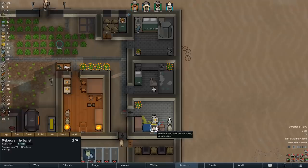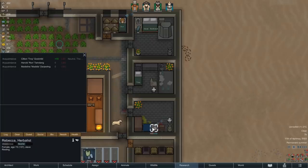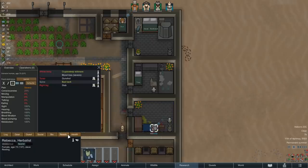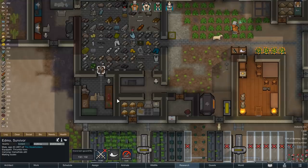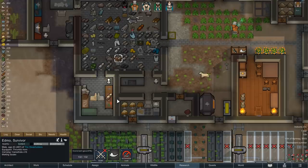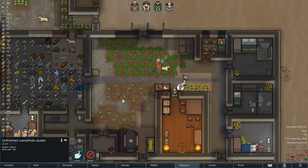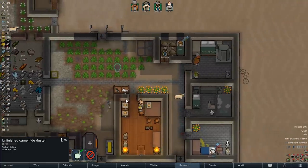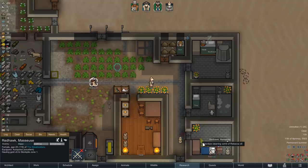For the moment our two guests are taken care of - both of them are resting and recovering, so let's wait and see if our kindness is eventually repaid once they make it back up on their feet. Just in case one of them joins us, we can also already start working on another duster, and even if both decide to leave, then having one in reserve sure can't hurt. Eventually we will need to replace the ones our colonists are wearing anyway, so a bit of work here will pay off one way or another.